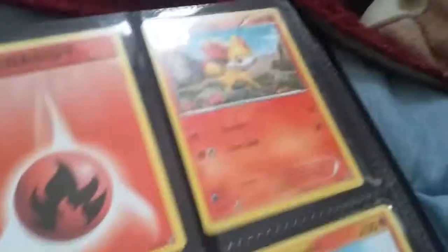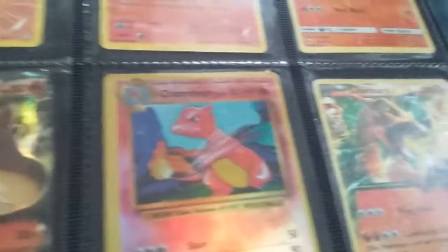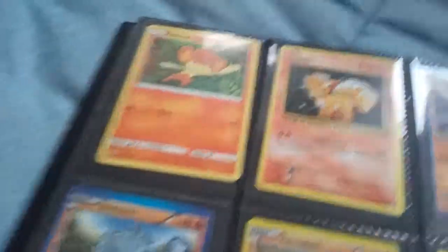Fire Energy, Fenniken, Combusken, Blaziken, Turtonator, Camerupt EX — cool card. Charmeleon, Charizard EX, Pansear, Flareon, Rhyhorn, another Rhyhorn, Groudon, Machop, Croagunk, Barboach, and Golem. Look at the attacks.